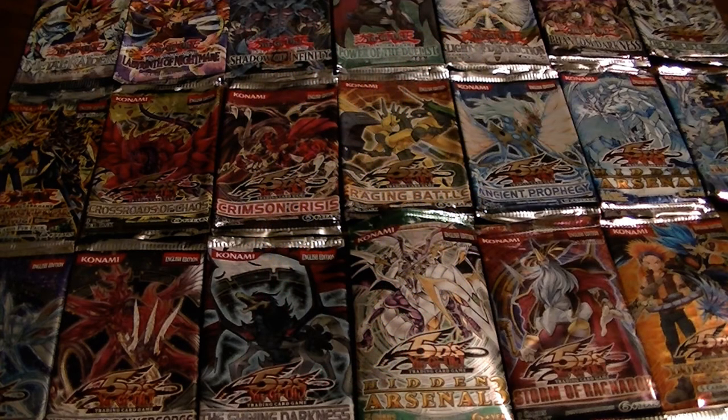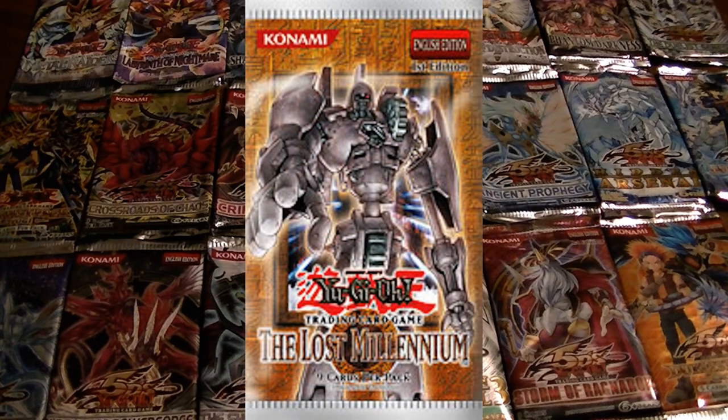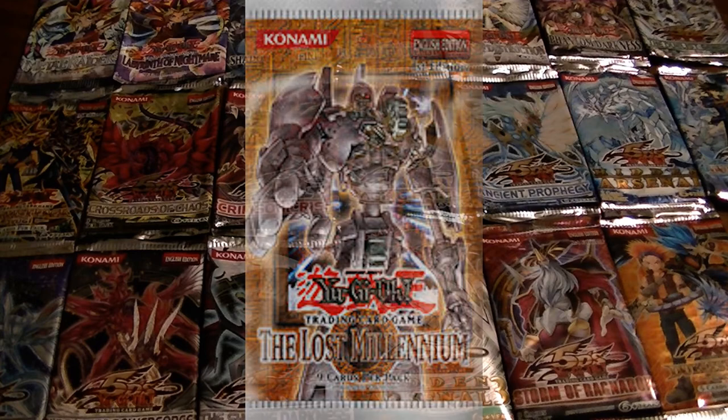The fifteenth booster pack was the Lost Millennium. The highly sought-after cards were Ancient Gear Golem, Brain Control, and Reshef the Dark Being. One thing of note is that this is the beginning of the GX series.